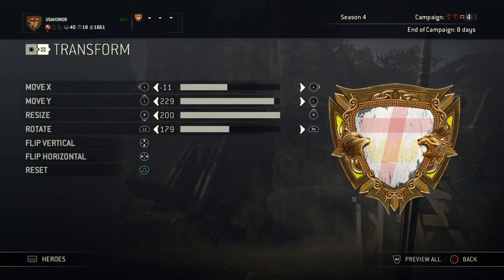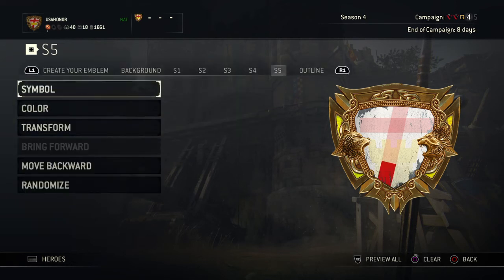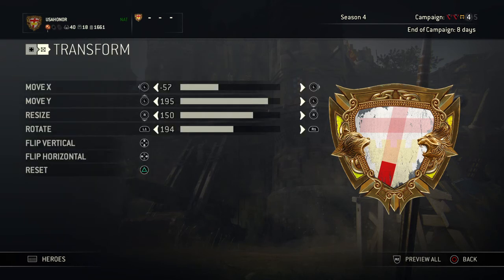Basically what that's doing is blocking the bottom part of the castle. If you've been in order, your S5 — it's the same symbol, the skinny one right there. Make it bright red, same red that you used. The transform is: negative 57, 195, 150, 194.